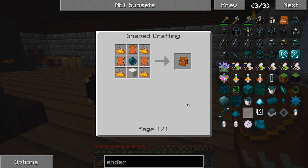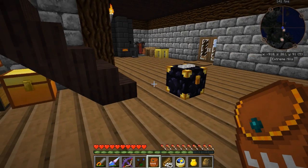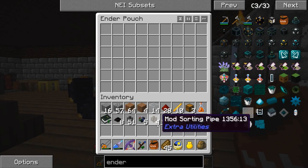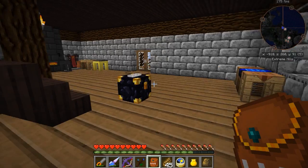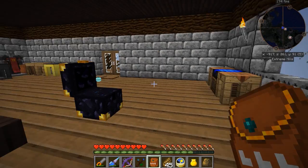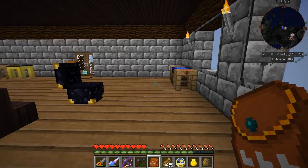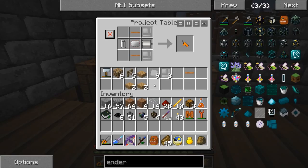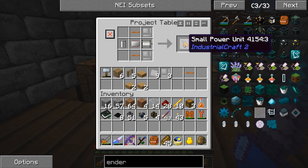We got our Ender Chest ready to go. We can go ahead and access our Ender Chest with our Ender Pouch now. As you can see in the Ender Chest, we got our dirt - we can access it interchangeably. I love it. I've also set up another small power unit real quick.